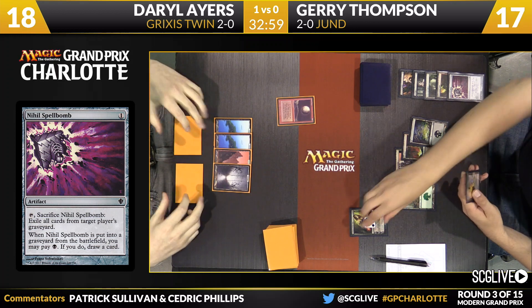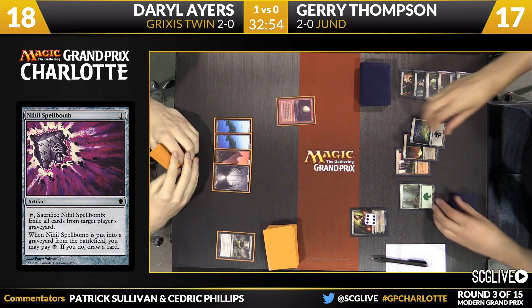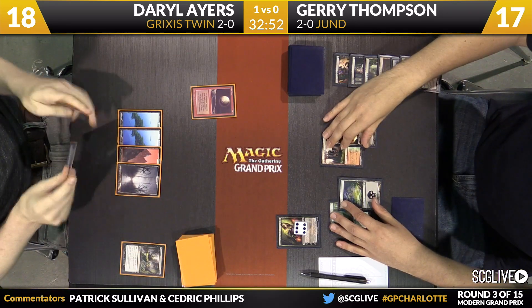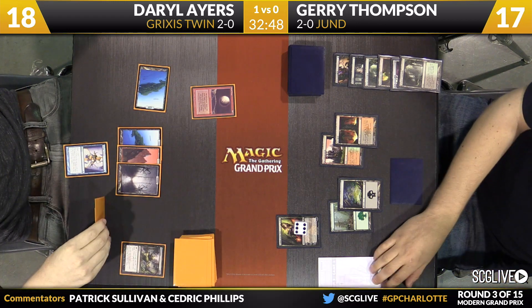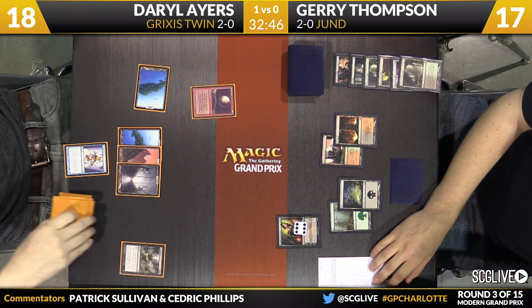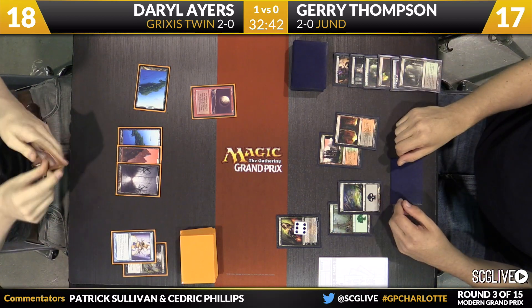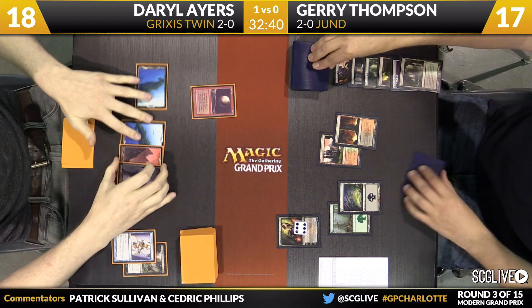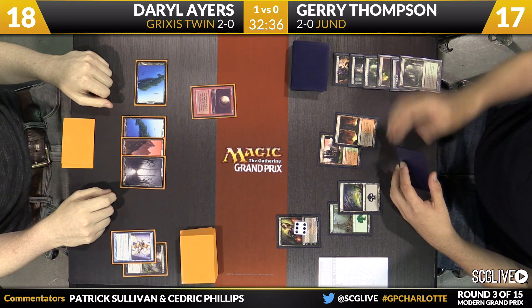Terminate in hand now for Thompson. He'll tick up the Liliana and discard Verdant Catacombs, while Ayers will be discarding a copy of Dismember. Pass the turn back. The big question right now for Jerry is — Ayers is going to cast Serum Visions and Scry 2, putting both cards to the bottom — do you want to get Liliana to seven before going ultimate? Well, this is not a board where going ultimate with Liliana is going to do very much. This is shaping up to be a very long game. Jerry's got no pressure, and I would just keep plussing.